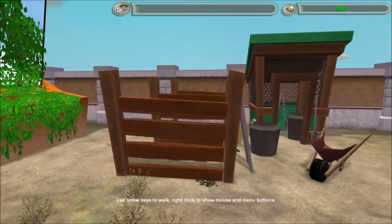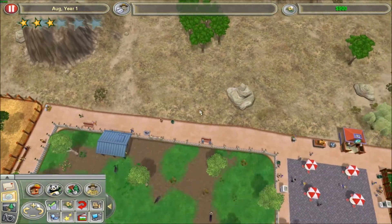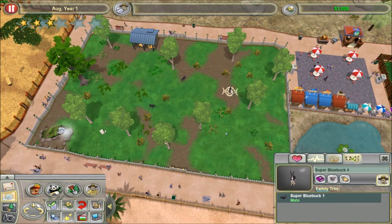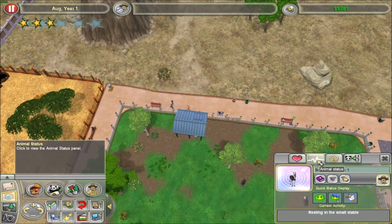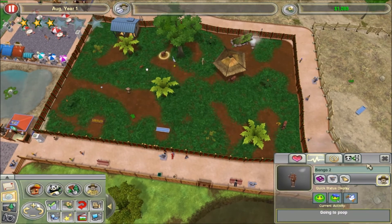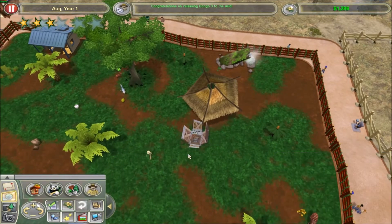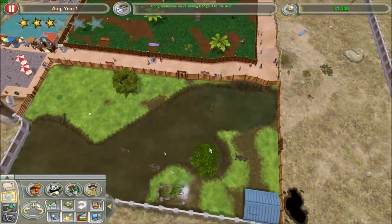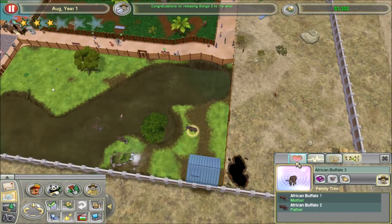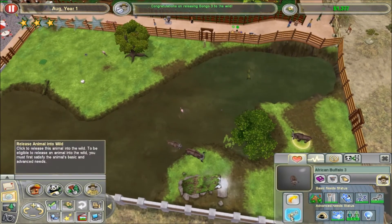Sell this. I guess I should focus on releasing animals to the wild now so I can get more popular. Have you had any babies? Oh no, you're pregnant. Bongos — bongo 3 I could release. Goodbye, bongo 3. What about any buffalos? That one's the adult. Goodbye, buffalo.